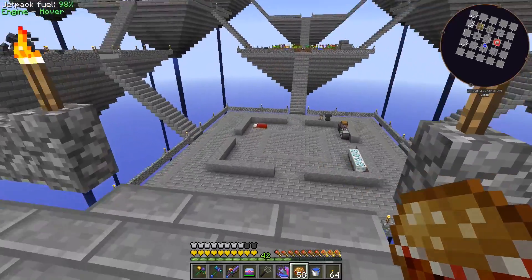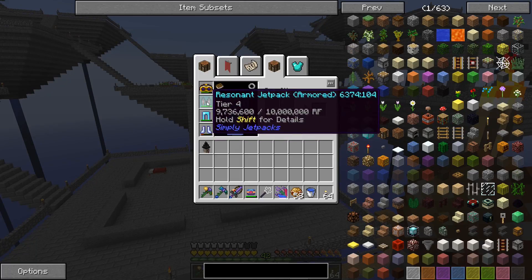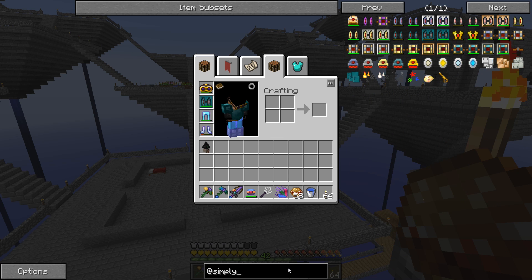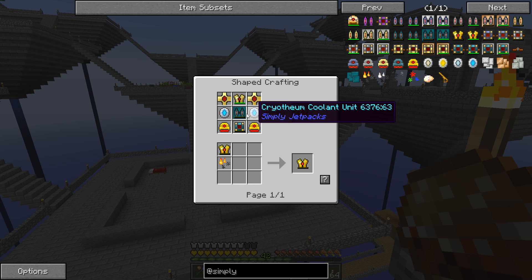One thing I wanted to work on today is our jetpack. We have a really nice jetpack — the resonant jetpack, armor tier four — but there's another version higher than this. With Simply Jetpacks, I think it's time we upgrade to the top tier stuff. This is called a flux infused jet plate.